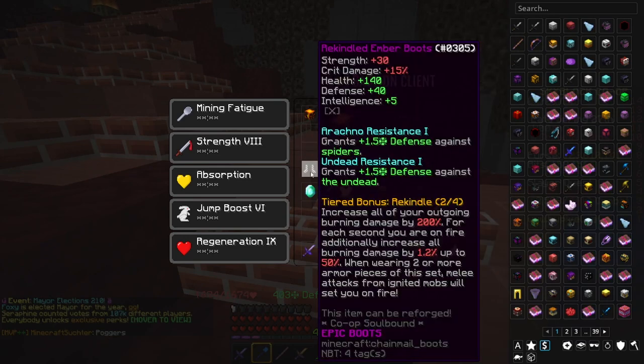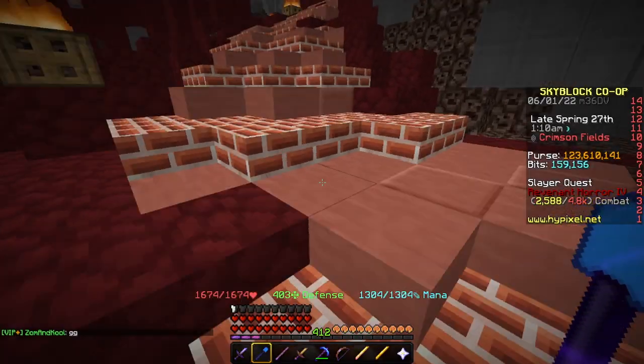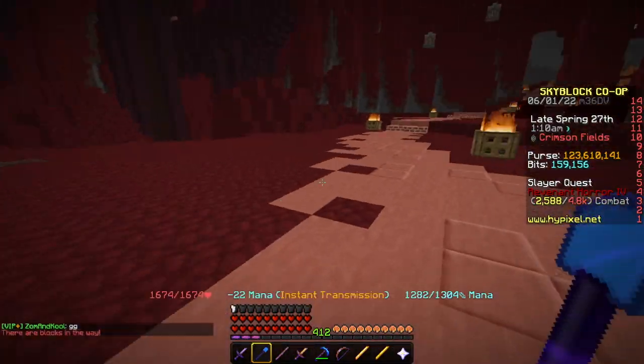What its tiered buff does is increase all your outgoing burning damage by 200%. This whole thing is about increasing outgoing burning damage. Guess what? It doesn't increase the outgoing burning damage at all.